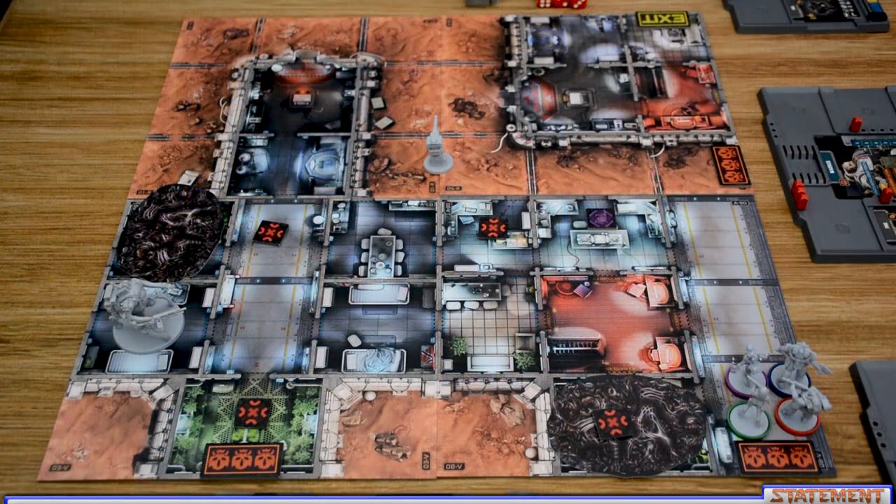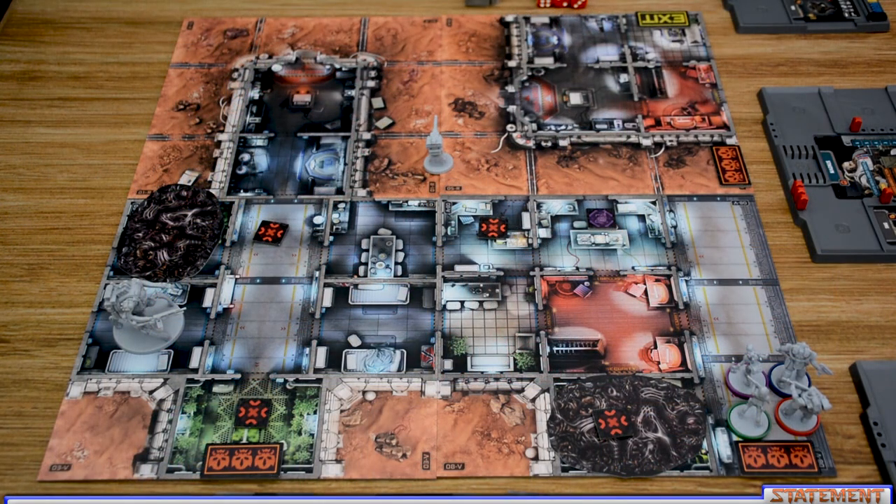Zombicide Invader is played over an undefined number of rounds. During each round there are three phases: the player phase, the xeno phase, and the end phase. This continues until one of the end game conditions is met — either you've met all the objectives and made it off the map, or one of the players dies, in which case the game is over and the players have lost.